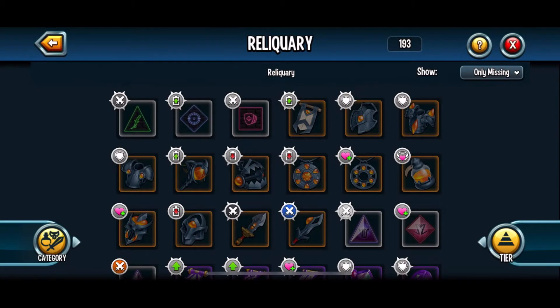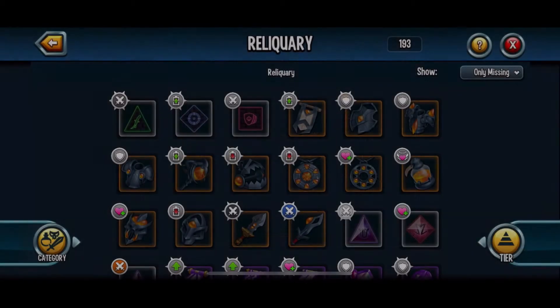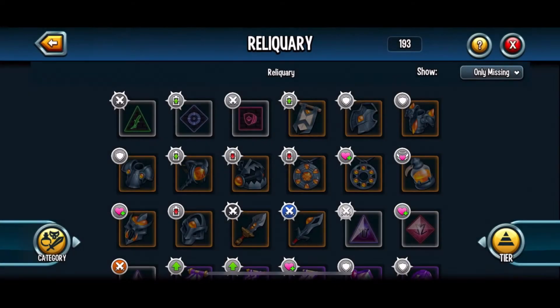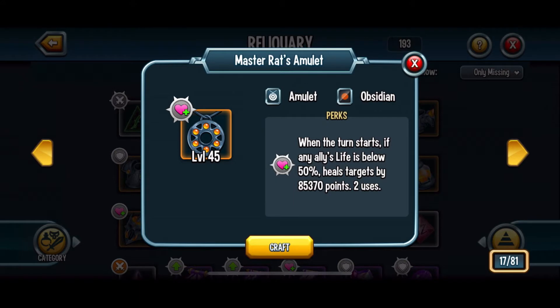There are four obsidian relics you can craft. First up we have Rucha's Armor — at the start of the battle it gives an armor with 110,000 points to the wearer, and when the turn starts, heals the wearer randomly by 35,000 points, and has three uses. Second relic is the Master Rat's Amulet.